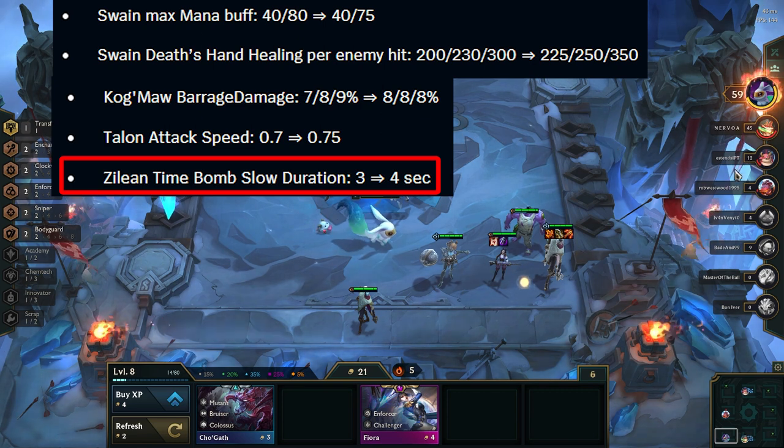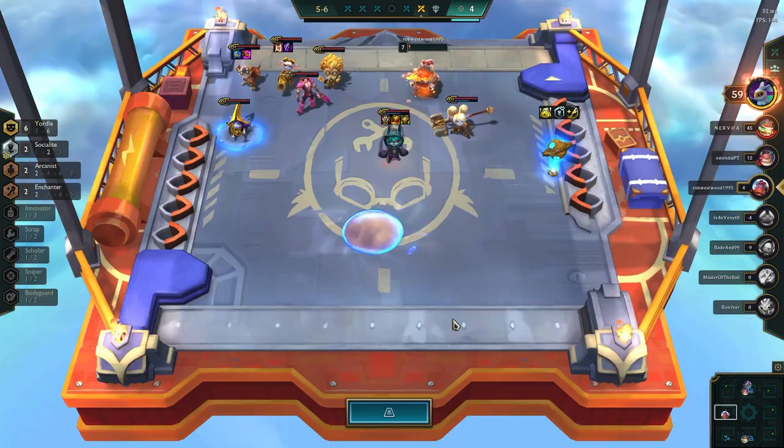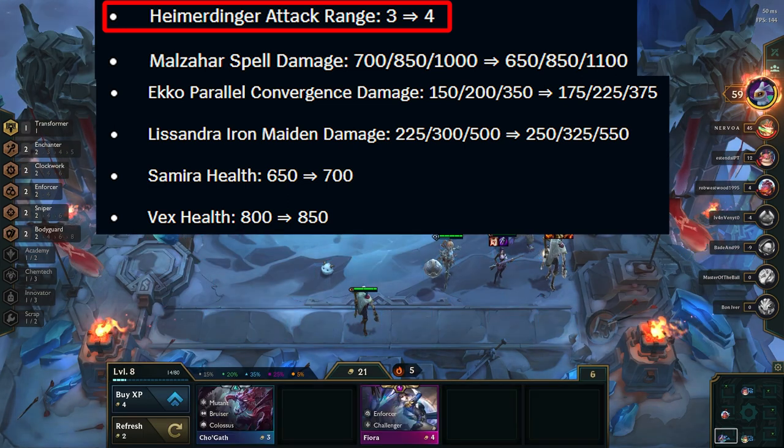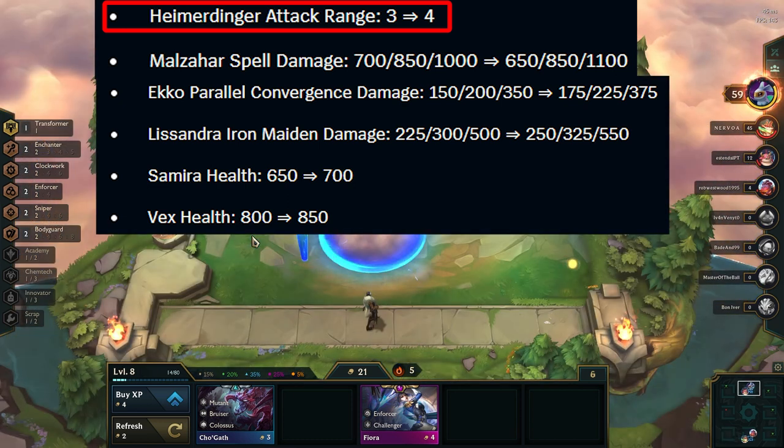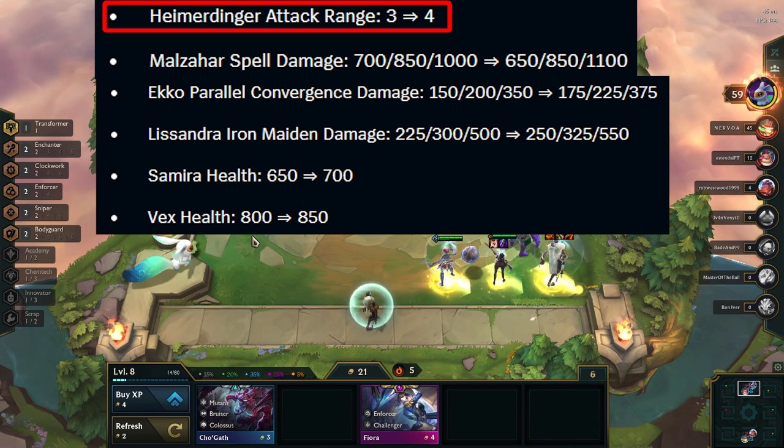Zilean gets a small buff to his spell — now it will slow for a little longer, which is nice. Moving on to 3-costs. Heimerdinger gets a giant buff — now he has one more range and therefore will not walk up all the time. This is a giant buff to Yordles, and a nice buff to Scholar reroll as well as Innovators.